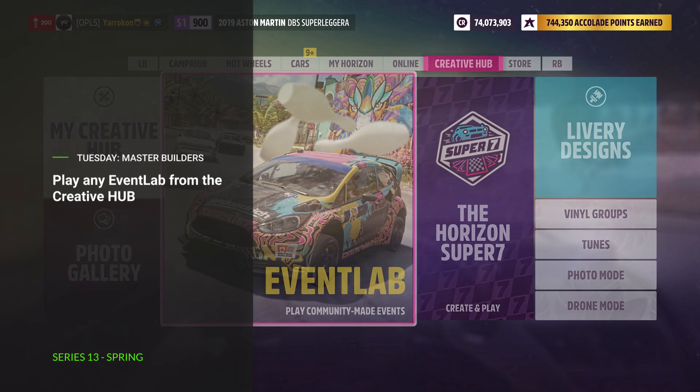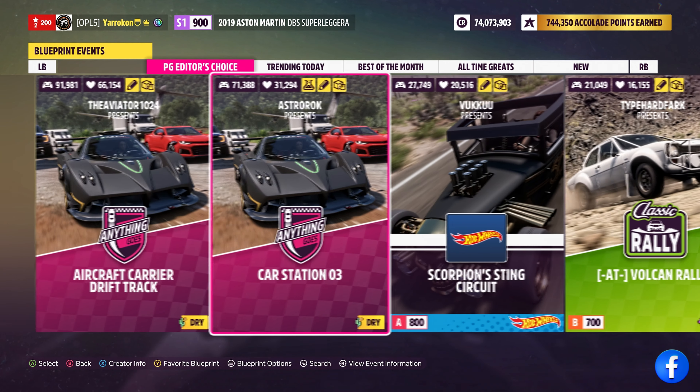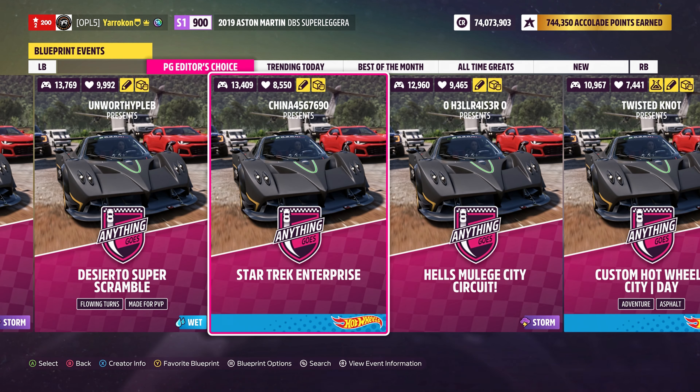On Tuesday, we have Master Builders. Play any Event Lab from the Creative Hub. There is a huge choice of events for you to select from. By all means, try more than one. Have a good time.